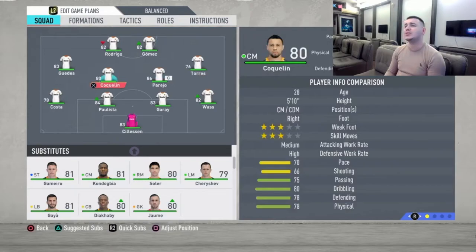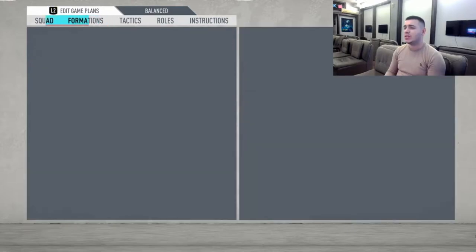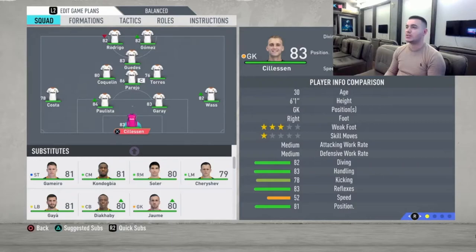I tried using wide formations with them but I don't like it because they have only Geddes who is fast as a midfielder. That's why I changed to a 4-3-1-2 formation to use that strong and quality midfield that they have, and make those quick counterattacks with the fast strikers that they possess.